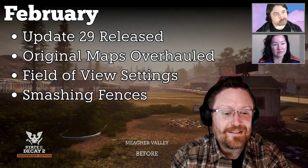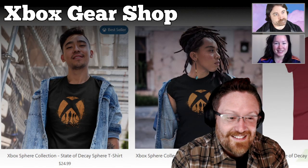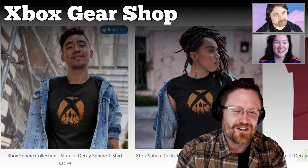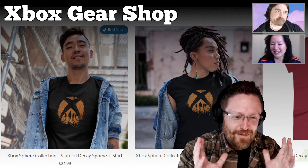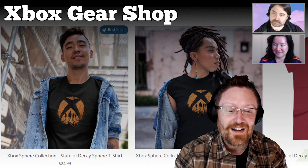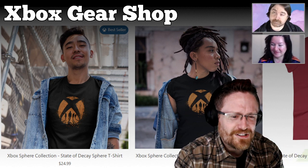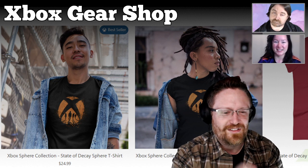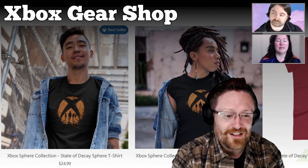Also in February — and this is less about the development team and more about our community efforts — we got into the Xbox Gear Shop. This is a screenshot of the Xbox Gear Shop with a couple of our most popular shirts, which are the Xbox orb with the State of Decay cover sort of impressed upon it. There are also cool, weird pieces of merch like our Fork in the Road coasters and stuff like that.